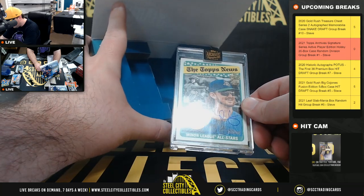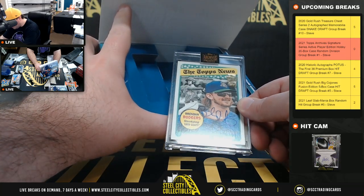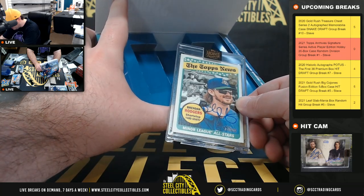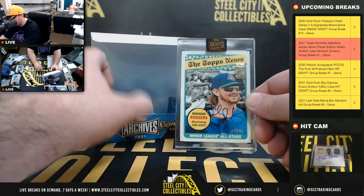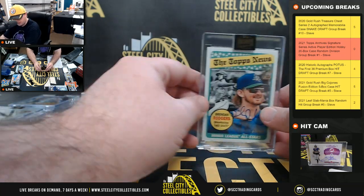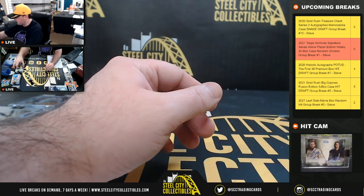Box number 19 — Brendan Rogers, a minor league card, number 13 of 25, Rogers of the Rockies, National West goes to Matthew.